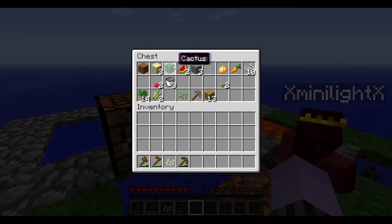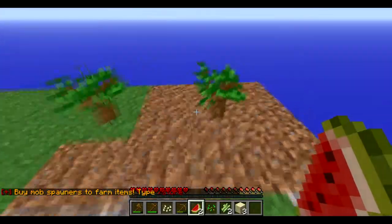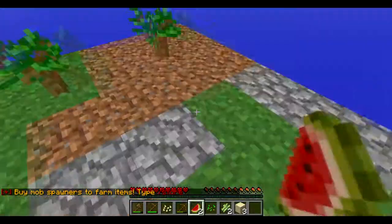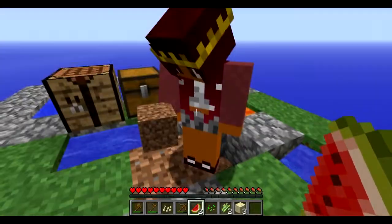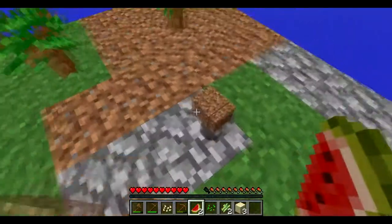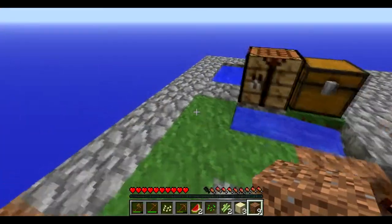I'll plant... what is that? Pumpkin? Well we should make a farm. I'll do that — you can do the cobblestone and I'm working on the farm. Where are you going to make it? The only dirt we have is right here, so we have no choice but to use it. I know I have more in my hand. You can make it 3x3.